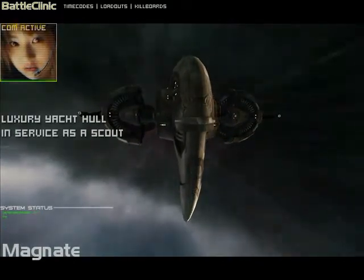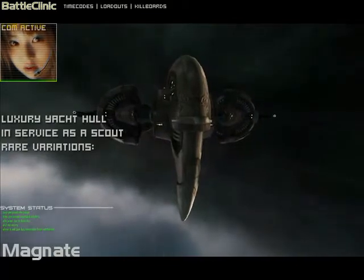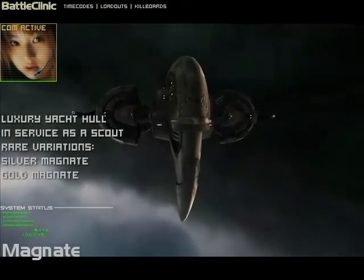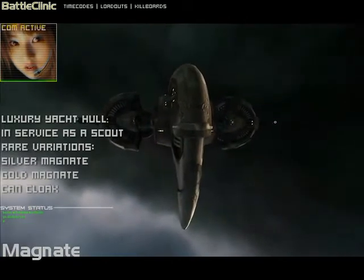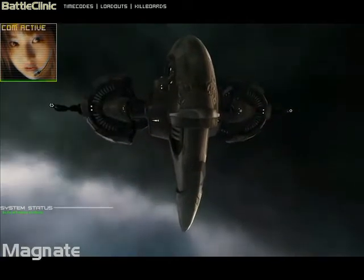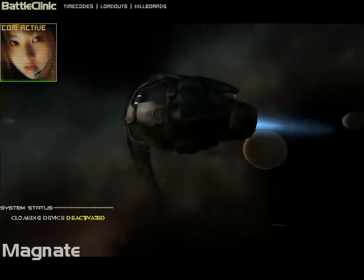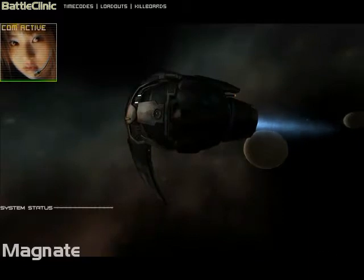Somebody got the bright idea to take a luxury yacht and turn it into a scout. This fancy boat can fit a prototype cloaking device and probe launchers — just the thing for sniffing out wormholes. The prototype cloaking device only works when you're traveling at sublight speeds. Your cloak is vulnerable: it will automatically disengage if you get within 2,000 meters of another object. You can't move as fast when cloaked, and you can't use weapons or certain other subsystems. You can't cloak if someone has a target lock on you.